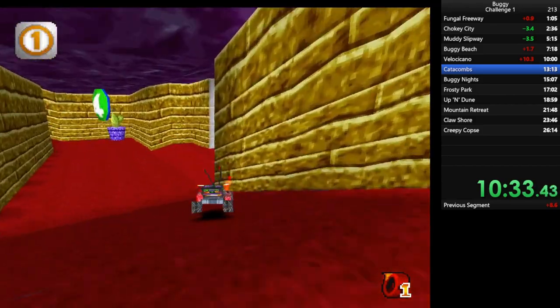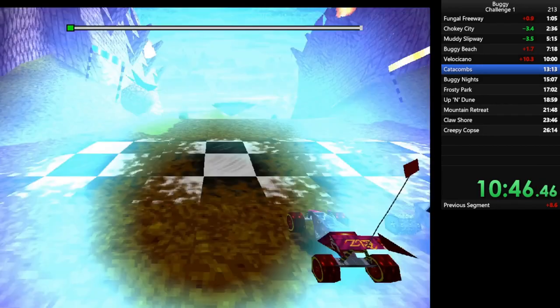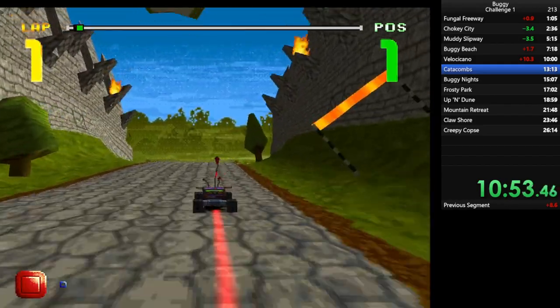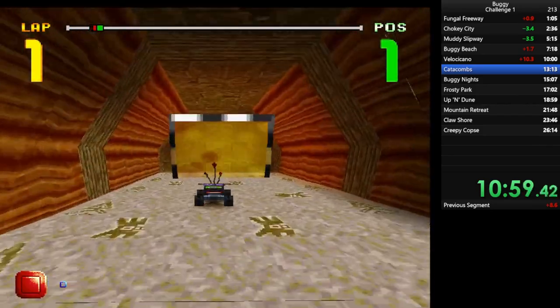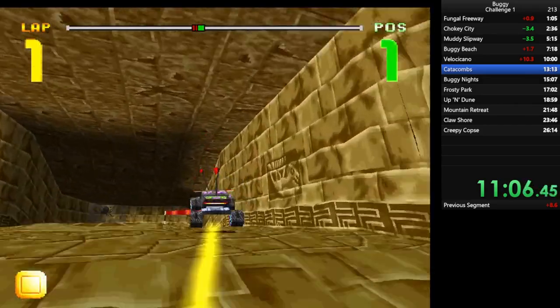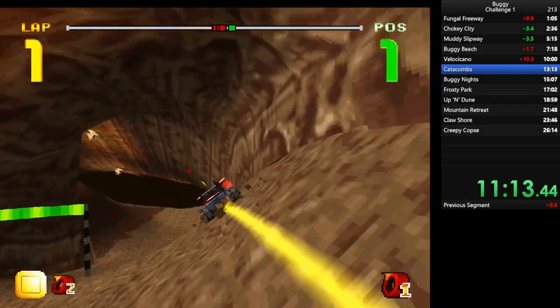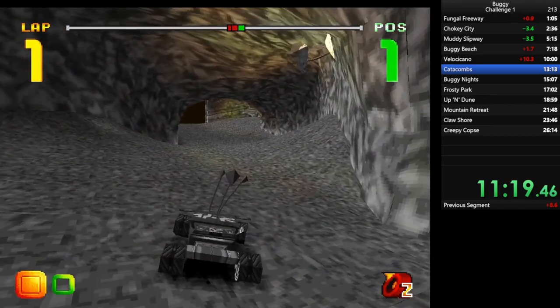That was really bad. Okay, Catacombs is generally my favorite map, and when I started doing the speedrun it became even more so my favorite map. So here I do a mistake — I'm supposed to collect this yellow to the right, but I don't. And then I get speed here, which allows you to get triple speed in the first lap, and I forgot about it when I was doing the speedrun. So that's a mistake already. Now I'll collect double speed. This is a really complicated map. In every single lap, you're going to try to do something very different. You collect that orange — it actually matters.